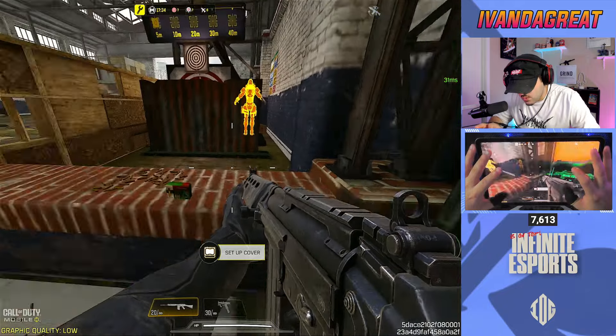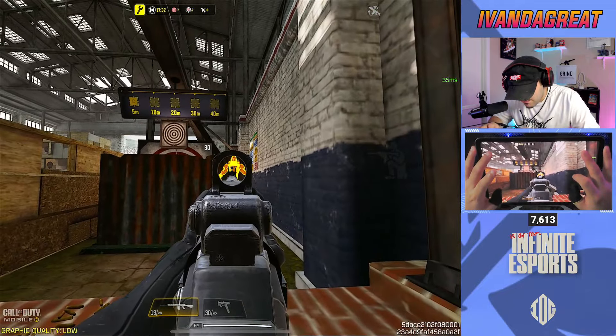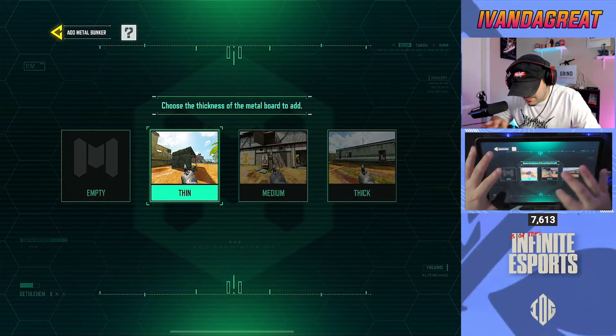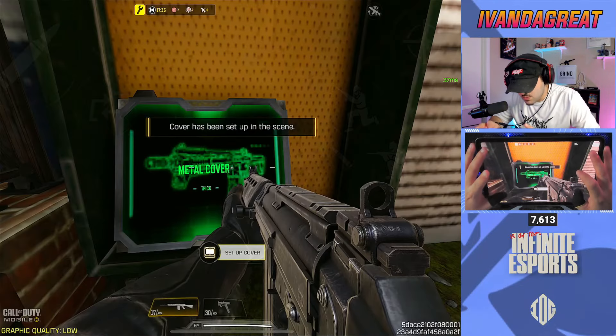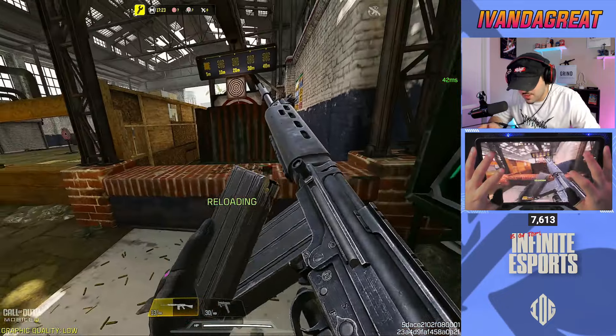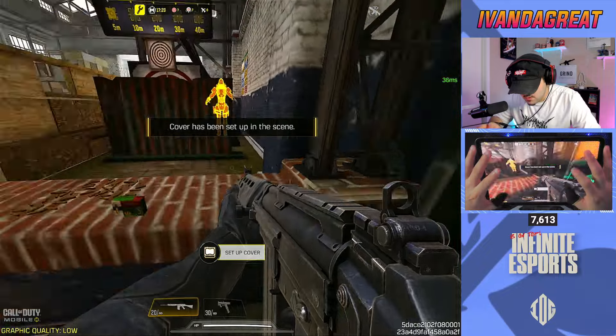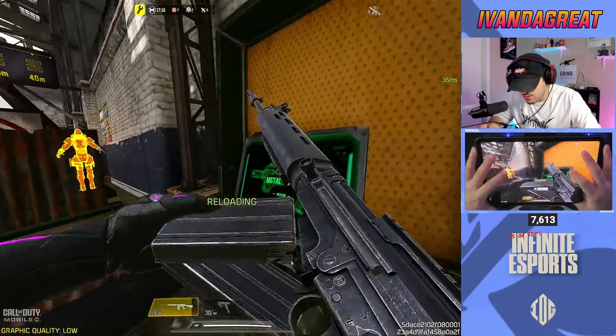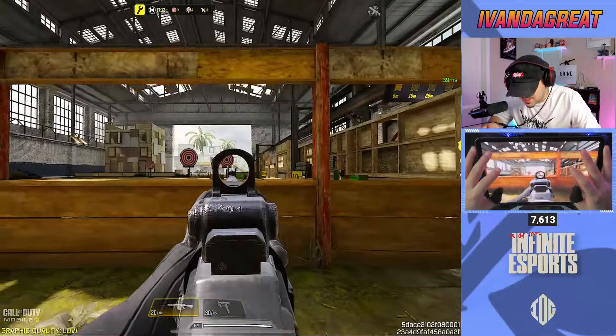It's weird because I'm holding this down and it's literally two-tapping the wall. Let's see what this is doing — 30, 37. Not bad. Going to the thickest wall — it doesn't go through it. Looks like the medium wall might be our best bet. It's going through the medium wall but it just doesn't go through the high one.